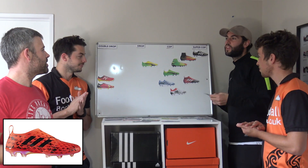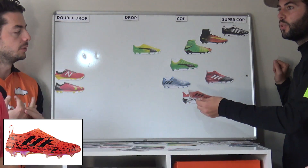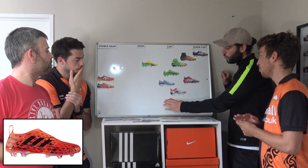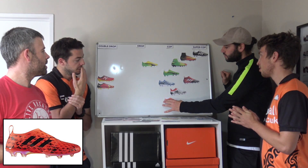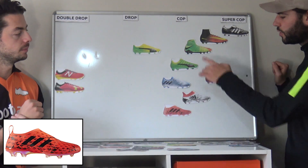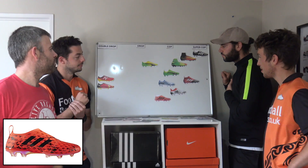Glitch — interesting one. It's not as good as the Pure Chaos, so it can't be ahead of it. A lot of people want them — it's massively hyped up, maybe not quite as good as the hype. It is 300 grams though, it's heavy. We're saying they're a bit better than the Messi, but not as good as those two up there.